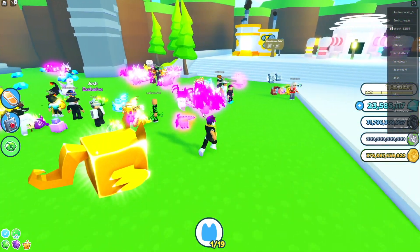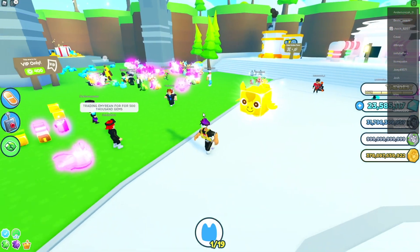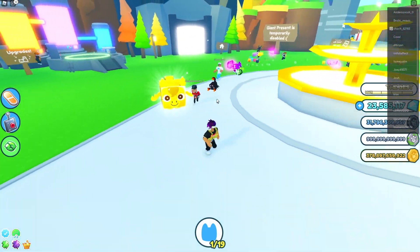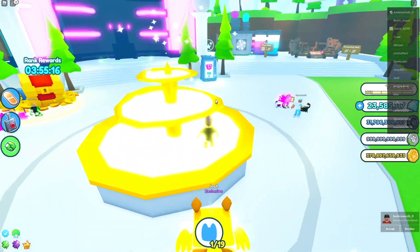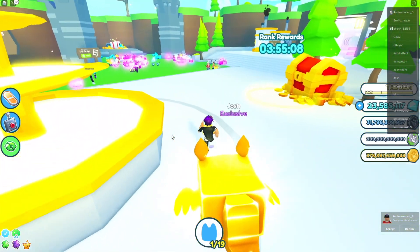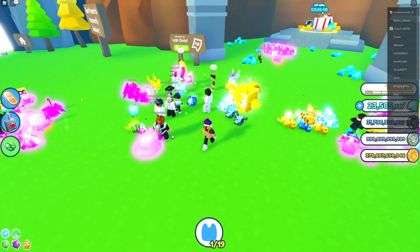Now we've got the Huge Pegasus at the trading plaza. I don't want to be the one that flexes, but I only got this pet for a day so I've got to flex a little. That dude just looked at me and now he's running toward me — he knows what this pet is. He's literally just looking at my pet.